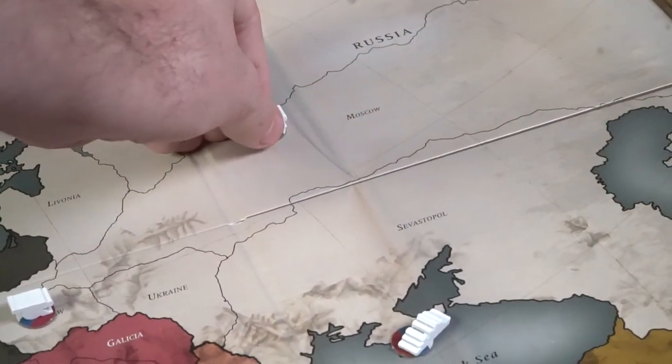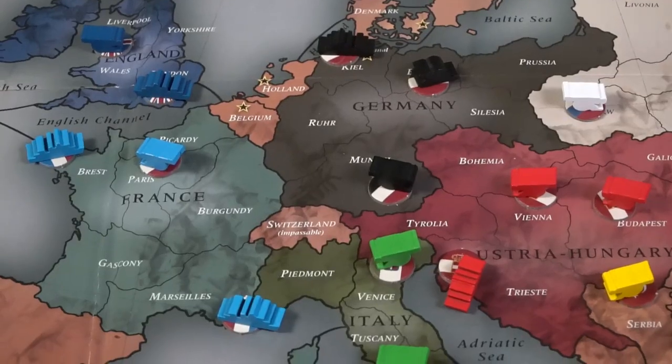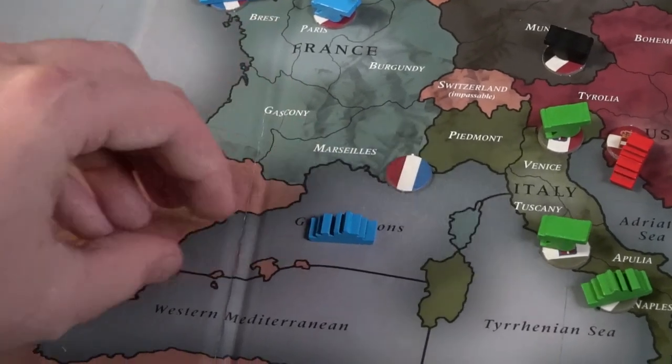Action one is hold, which means you're choosing to do nothing — you stay on that location hoping to hold it. Action two is move. Armies may move inland or to a coastal region. Fleets may move to a coastal region from an adjacent coastal region, or to a sea space like the Gulf of Bosnia, Baltic Sea, Northern Sea, or Norwegian Sea.